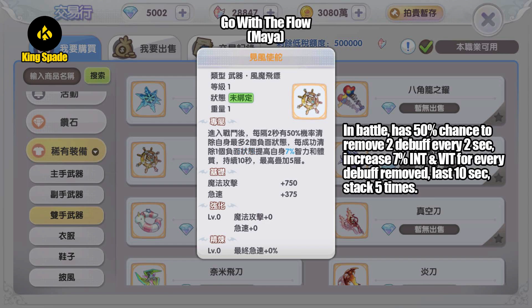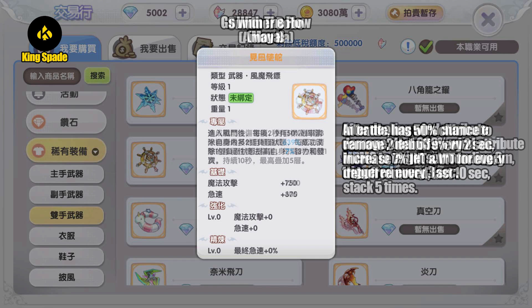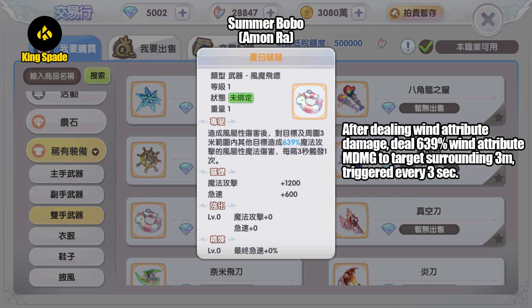Next, gold weapon dropped by MVP Maya — Go With The Flow. In battle, has 50% chance to remove two debuffs every two seconds, increase 7% INT and VIT stats for every debuff removed, last 10 seconds, and can stack up to five times. I thought the shuriken is more of a PvE play style, but this effect I think is more suitable to be used in PvP.